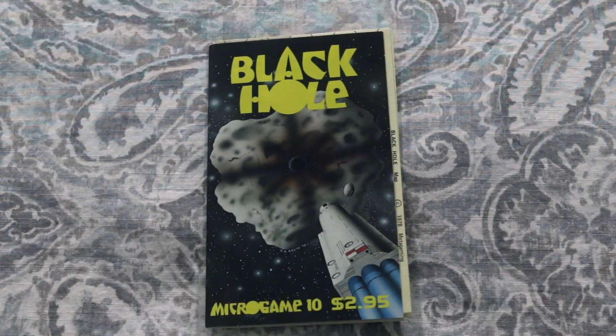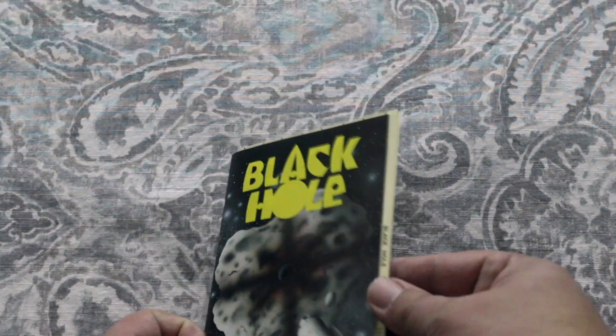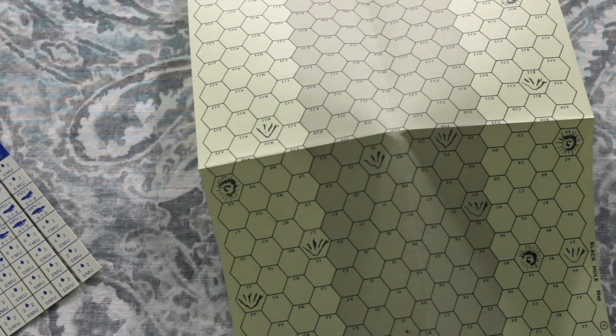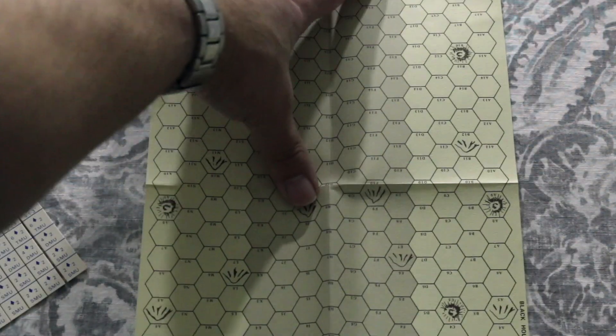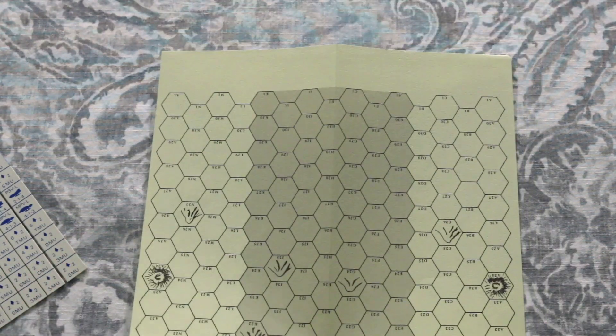So this one's an honorable mention. This actually represents all Metagaming maps, but here's an example. This is Black Hole here. If I recall correctly, this map is supposed to represent the inside of a donut asteroid. As you can see, it's not a very good looking map, so this definitely gets honorable mention as one of the ugliest maps — but remember, I'm talking about all Metagaming maps there.